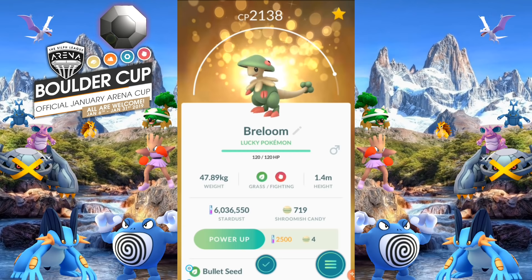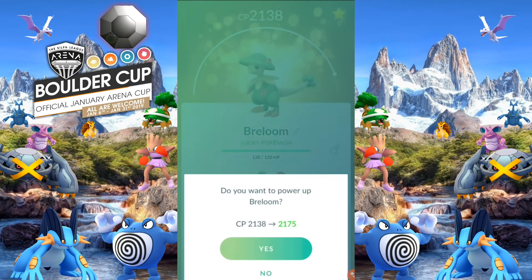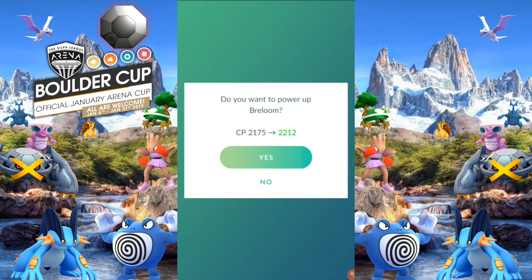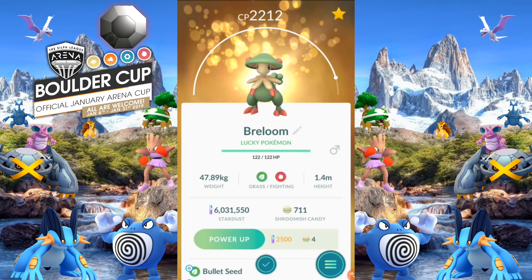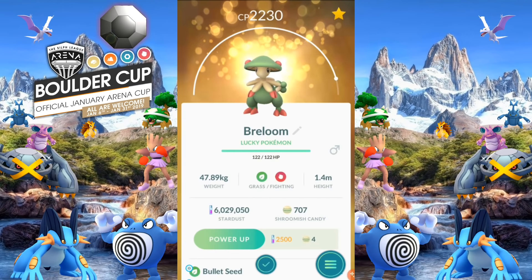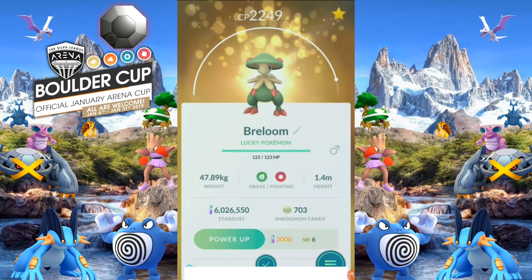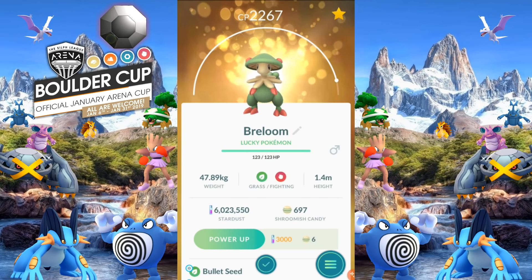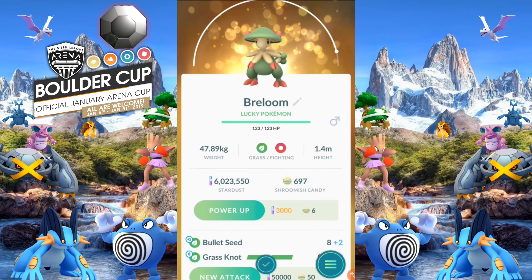Breloom will get torn apart by flying type quick moves and sky attack in two or three hits. It's great against ground and water types, and if you have counter and dynamic punch it'll help against Steelix. This is a high attack Pokémon. If you had to choose a charge move — grass knot or seed bomb — I recommend seed bomb for the tournament. It charges a little quicker and you need that edge with Breloom. For raids or other PvP, you want grass knot, not seed bomb.